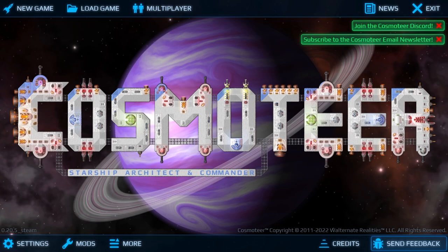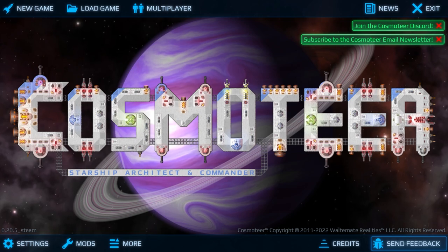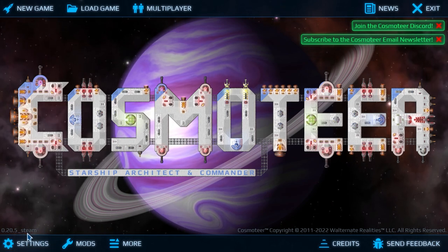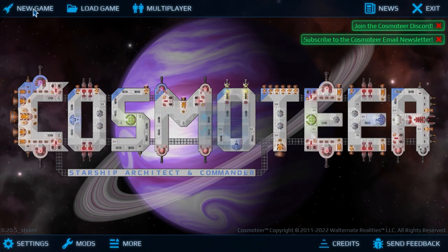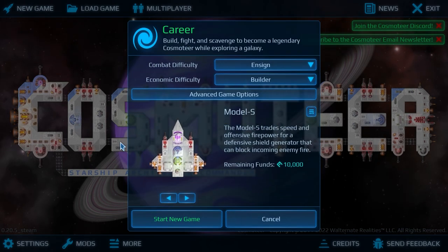There's a roadmap and I'll put a link in the description for the game. This is not a sponsored video — I did pick this up myself and have been fairly amused with it for the hour and a half that I've played. Version 0.2.0.5 underscore steam if you're interested in the exact build. There is a multiplayer mode but I've not yet tried it. I'm just going to go to new game and we'll go to the career mode: build, fight, and scavenge to become a legendary cosmo-tier while exploring the galaxy.